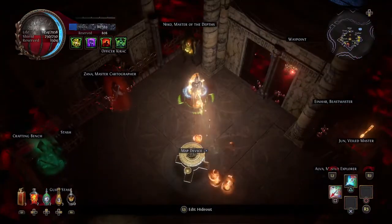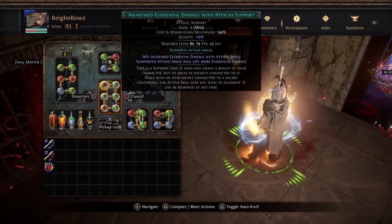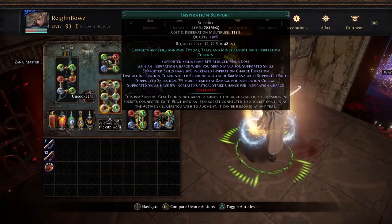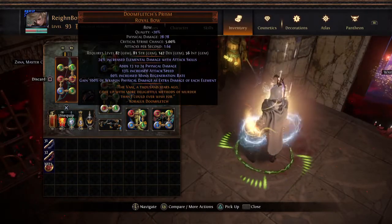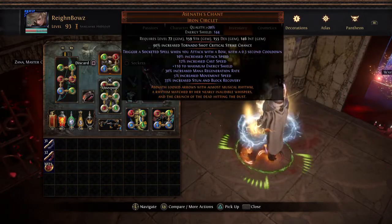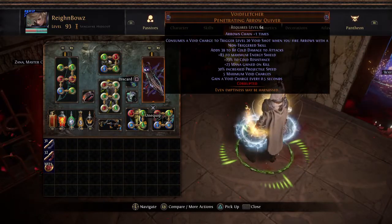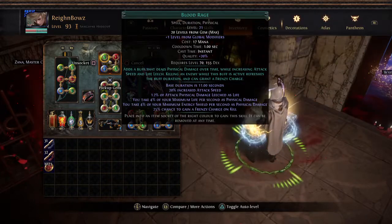My six-link is still my single target Barrage setup. I'm trying to figure out how to scale the damage high enough to start pushing Tornado Shot as single target as well, but I don't know how to do that just yet. We'll get to that as we get to it.